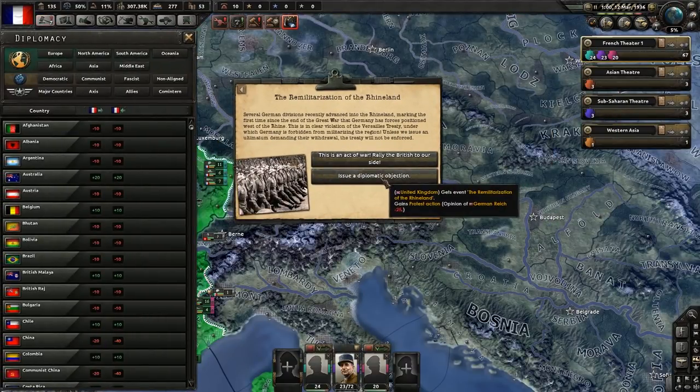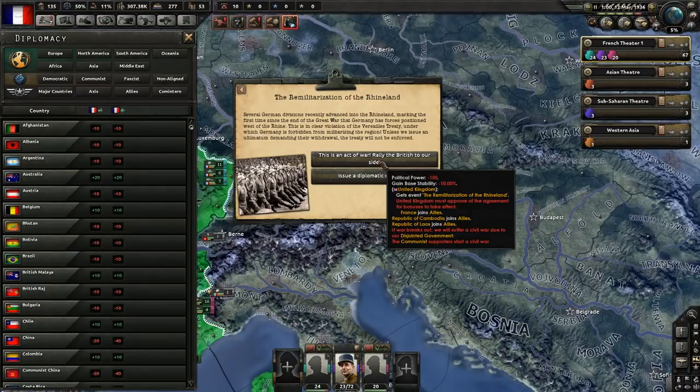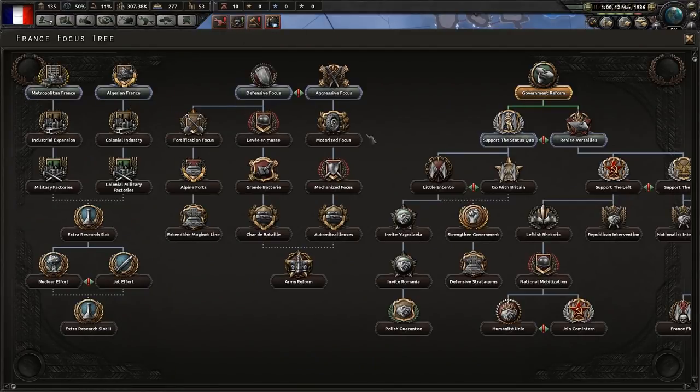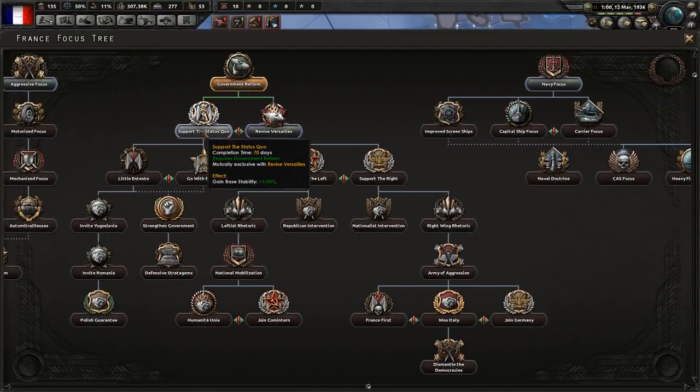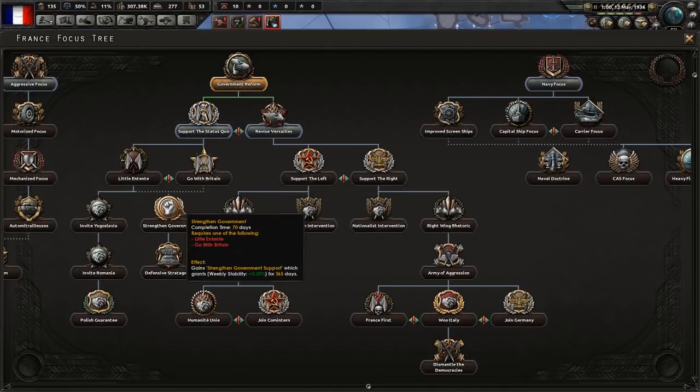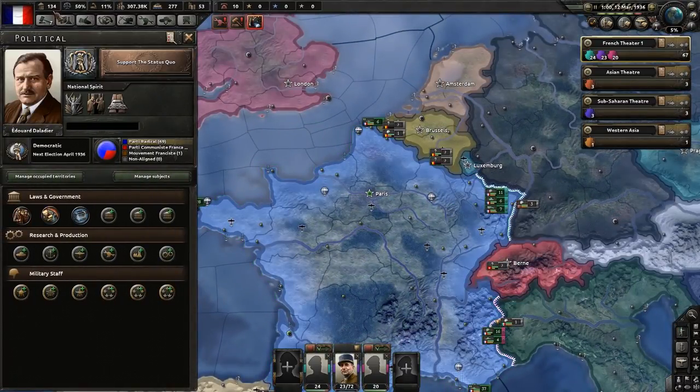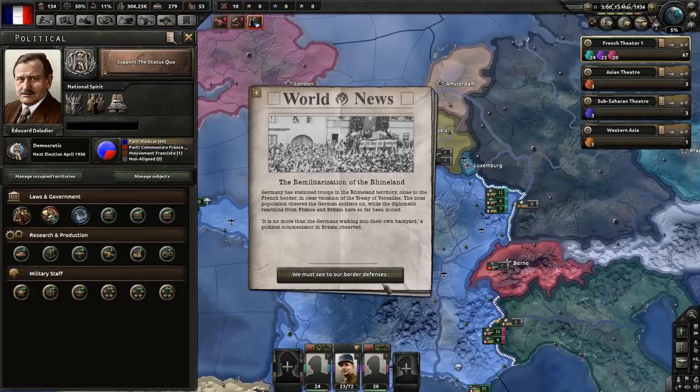We have several response options - we can immediately start a war against Germany, but that would mean losing political power, stability, and risking a civil war. So we're just going to do a diplomatic objection. We say, 'Hey, we don't appreciate what you're doing.' We're going to support the status quo - this gives us stability and gets us closer to strengthening the government, which will get rid of that Disjointed Government debuff hurting our political power gain.